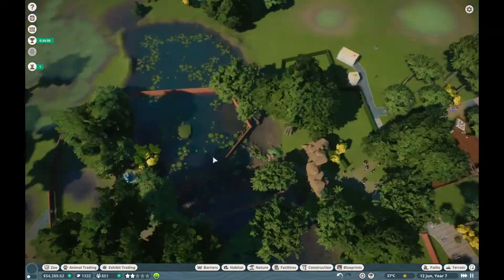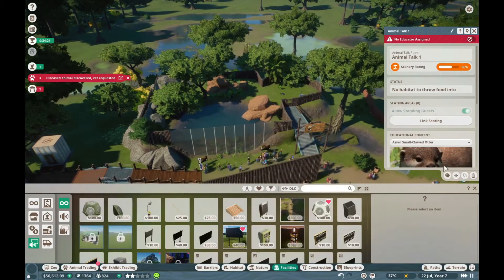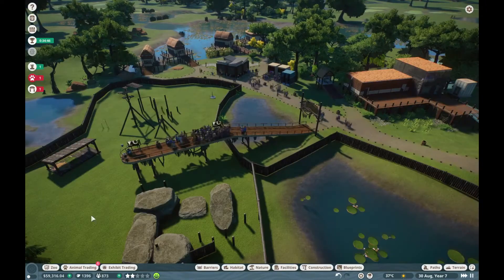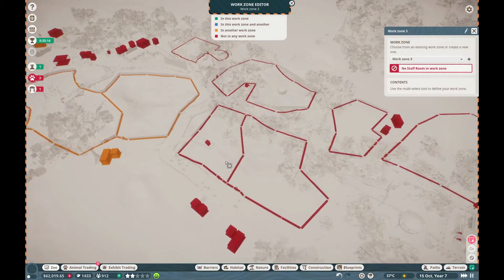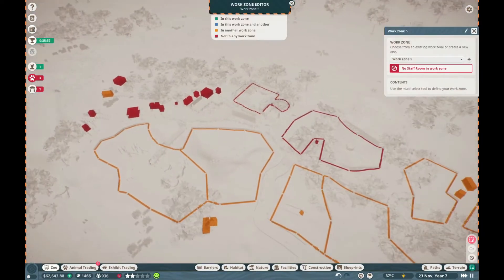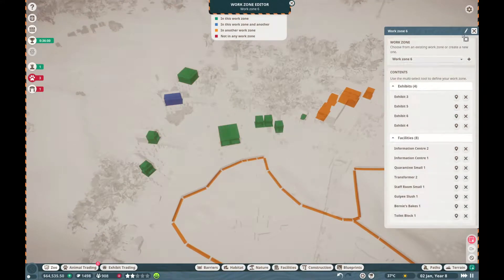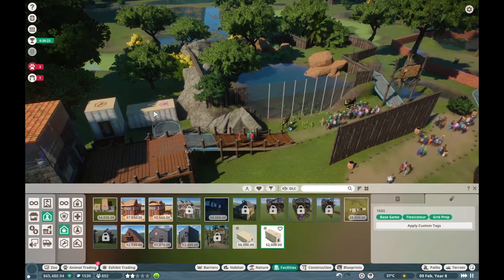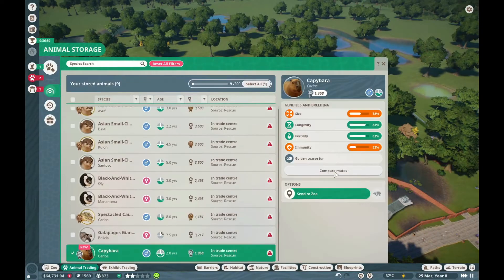Just adding some education boards to keep that education rating up. I actually found I probably spent a little bit too much time finessing the zoo. I made the mistake of looking at the guest happiness and seeing what to improve rather than the actual zoo star rating. That's why I'm spending a lot of time on talks and work zones — probably important to do anyway, but focusing on the zoo rating might have been faster.